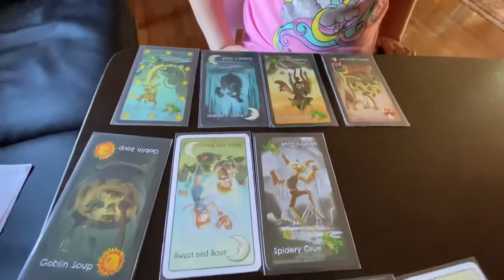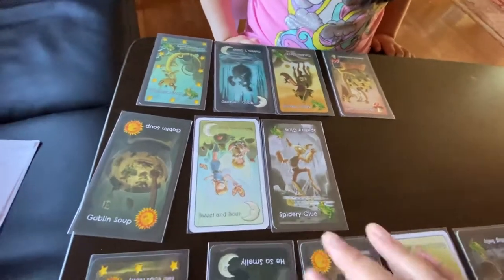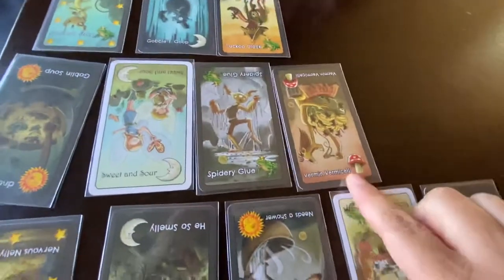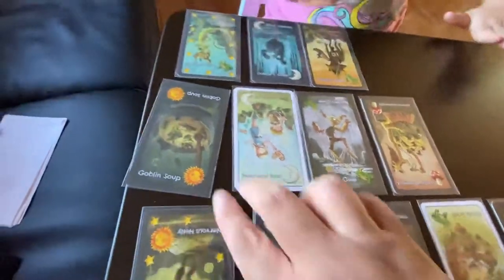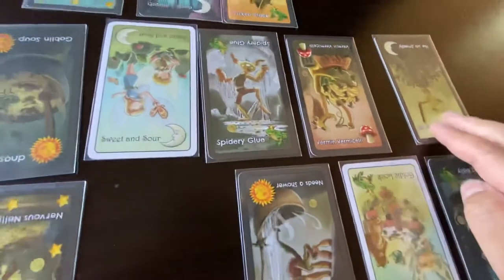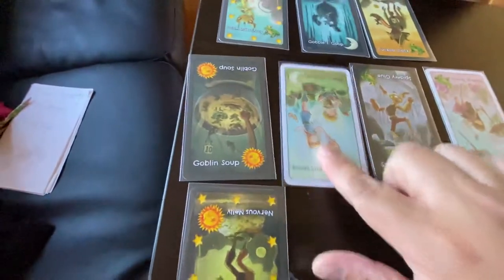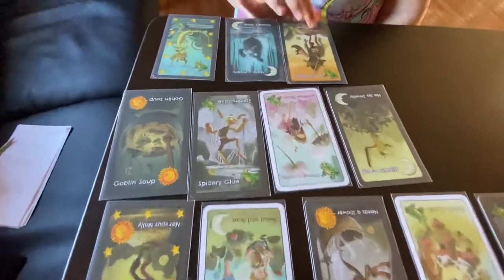Now it's Dominique's turn. So if it rhymes, you flip — and after you flip, if the symbol matches, you get the card. Except for the stars, which flip all the cards in the middle. She plays Vermicelli in the middle — it does not rhyme with anything, so she gets nothing. Then I want to play He's So Smelly, which rhymes with Vermicelli — so Vermicelli gets flipped over. And she'll get Sweet and Sour because it has the same moon symbol. So it's a rhyme and match game.